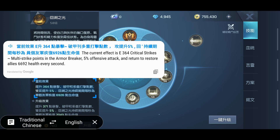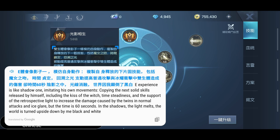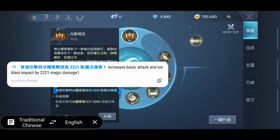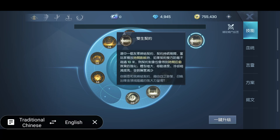The effect gives 364 crit stat points and multi-strike points, armor breaker, 5% offensive attack, and restores health — that depends on your level. Next is the ability that duplicates your next spell. Your invisible shadow imitates his own movements, copying the next solid skill released by you — including the Kiss of the Witch, Time Steadiness, and Retrospective — and it also increases the damage caused by the twins in normal attacks, so it boosts your basic attack damage. That's a 60-second cooldown. It increases basic attack and ice blast impact, and duplicates one of those other three spells.